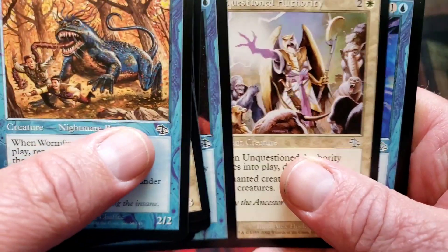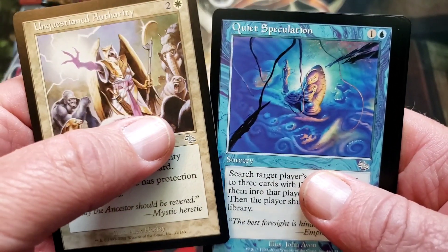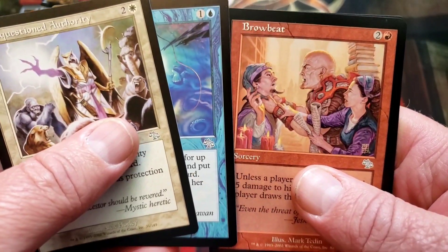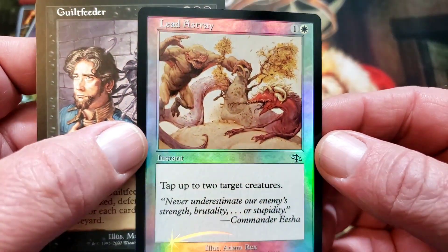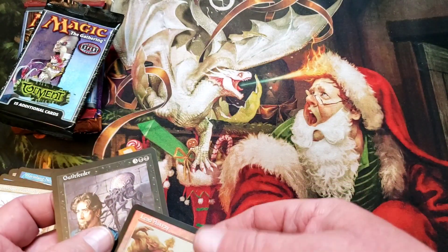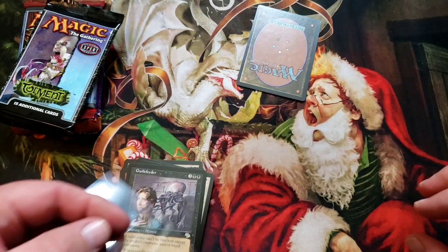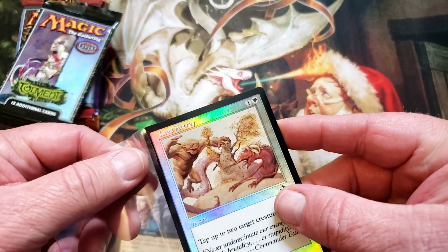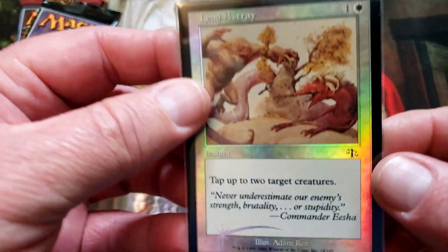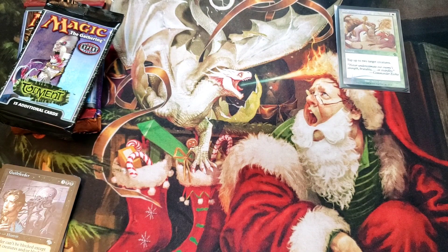Mental note. Okay those are the uncommons, they're really hard to tell. Unquestioned Authority. Browbeat — we do have a foil in here: Guilt Feeder, and we got a foil Lead Astray. Those old foils just hit different, you guys. It's the border — that is beautiful. These old foils, they frost over really bad on them, but these old foils just hit different. I'll take a foil from one of these old sets any day of the week.